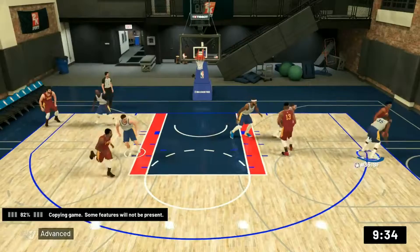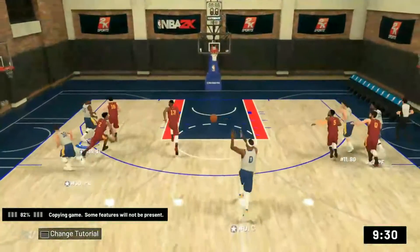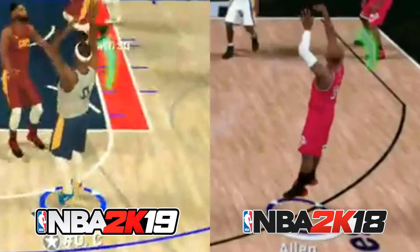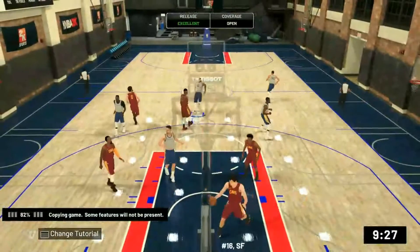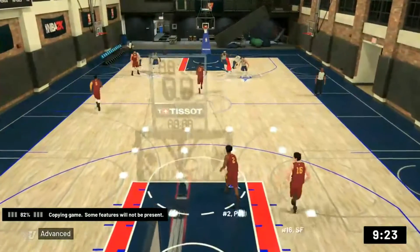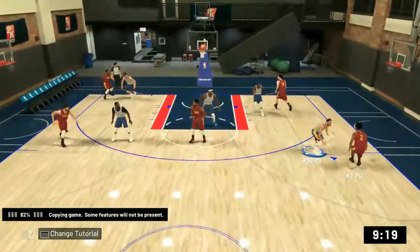Starting off with the visuals — the shot meter is longer. It's not wider, but it's still above the player's head, which I think is really good because then you're looking at the guy's shot release rather than his feet. When you're looking at somebody's feet you're just really not paying attention to their actual jump shot, you're just trying to time it correctly, which feels kind of bad.